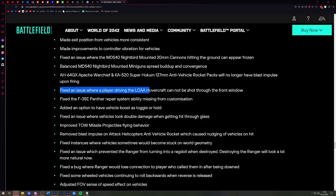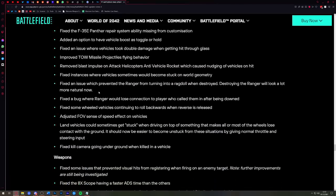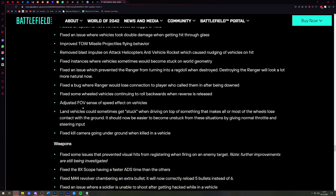DICE fixed an issue where a player driving the hovercraft couldn't be shot through the front window. I tried that with a 50-cal sniper and could shoot the guy through the window, though it seems some weapons could do it and some couldn't — that's now been fixed. There's also a fix for the Apache Warchief and Super Hocum 127mm anti-vehicle rocket packs, which no longer have blast impulse upon firing. That was something people were complaining about.